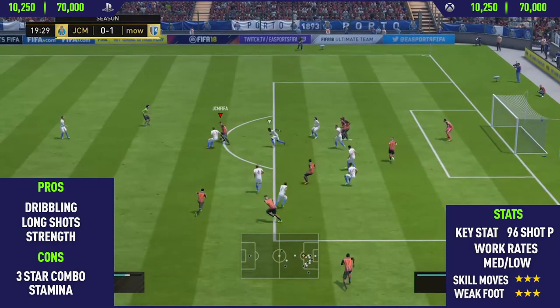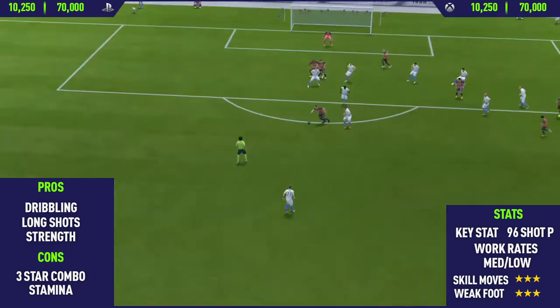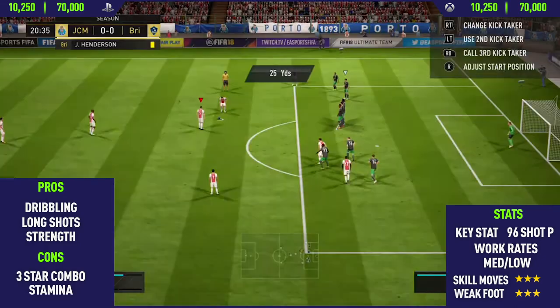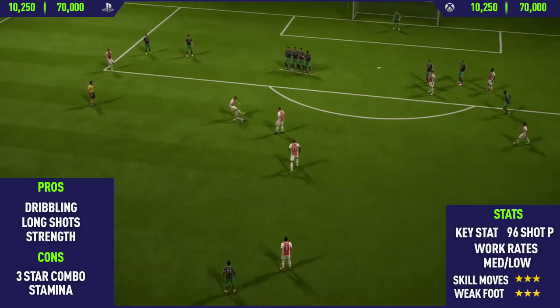Moving into the highlights for in-form Lukas Podolsky, the first pro I could find on this card was his dribbling. Now as I already saw earlier looking at the in-game stats, he has some really nice dribbling stats. He wasn't exactly the most agile player, but he kept the ball really close to his feet when dribbling, which made him really good for dribbling.